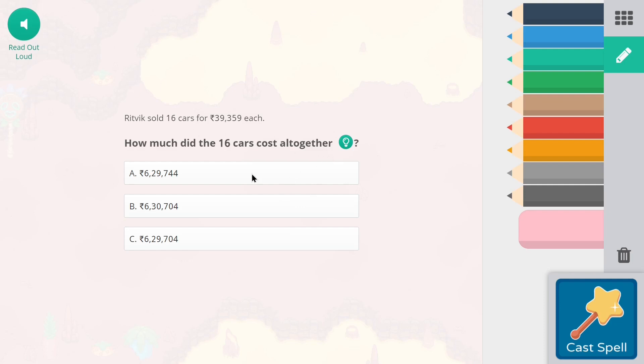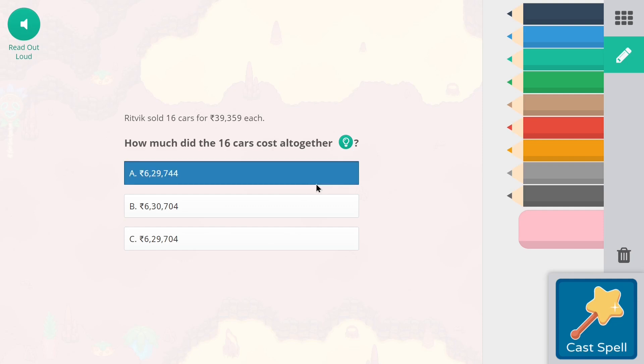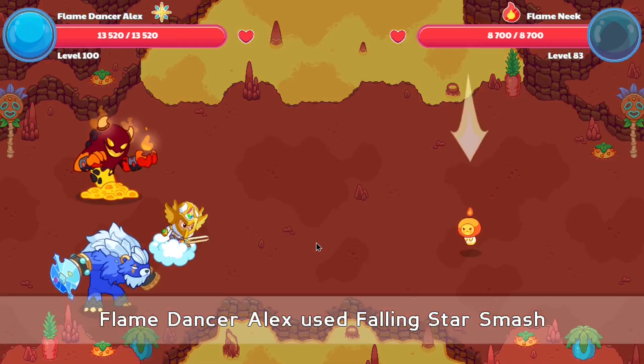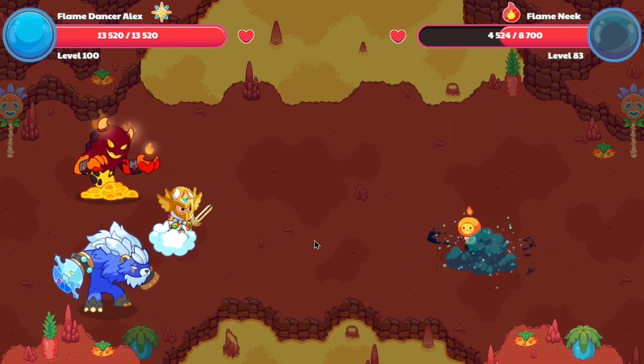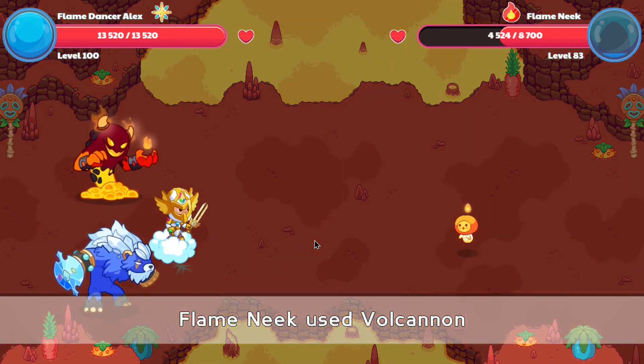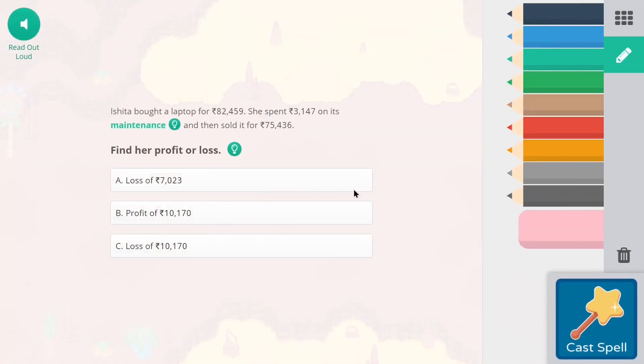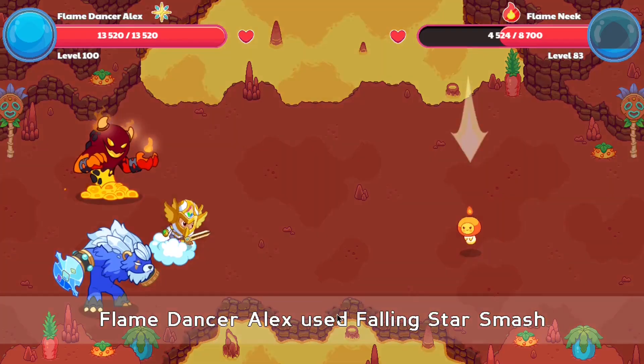Prodigy said their next update will have things related to this current update — meaning the wizard is currently lacking facial expressions and stuff, so they'll be adding that in. They also said there are some items which haven't been updated, so those will get updated too. Most items in game have had their design changed, but categories such as hats and boots still need to be upgraded to the new model. Another issue being fixed is that the old player model still shows up in group battles against titans — so if you want to see the old wizard outfit, that's still a way to do it.